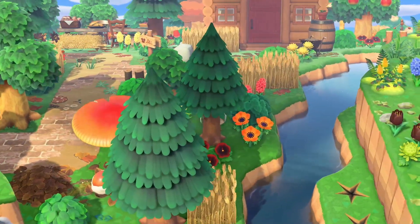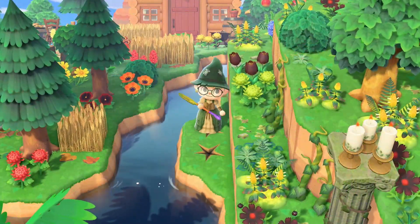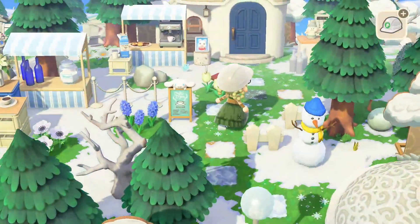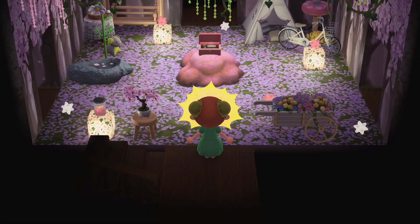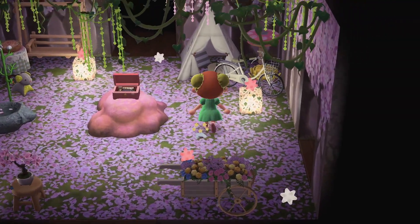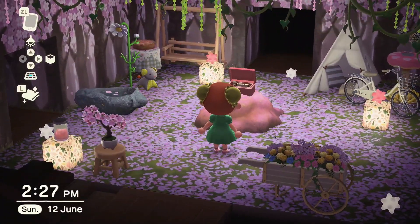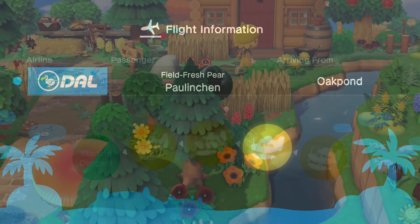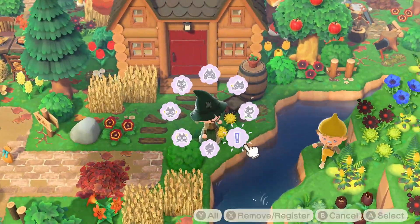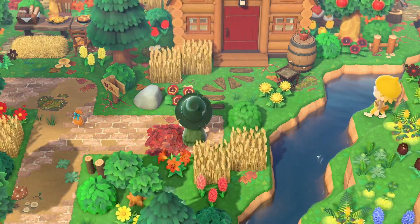Now it's time to check for any last mistakes. Be careful running during this step because you might run through flowers, which will also show up in the dream address. Check anything you're not happy with — tiles you left behind, flowers out of place, anything like that. Don't only check the outside; also check the inside of your houses for dropped items or unfinished color customizations. Cockroaches don't appear in the dream address, so that's not a concern. I also recommend inviting a friend over — a fresh set of eyes can catch things you miss, and it's fun too!